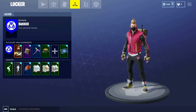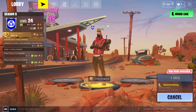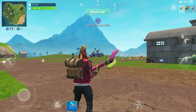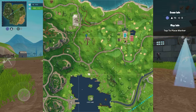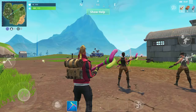I went over there solo to go see if it was there, and surely enough it is. This is like the Season 4 prison type thing where you'd get an XP boost. The spot is right between the motel and Lazy Links — right where that rock is.